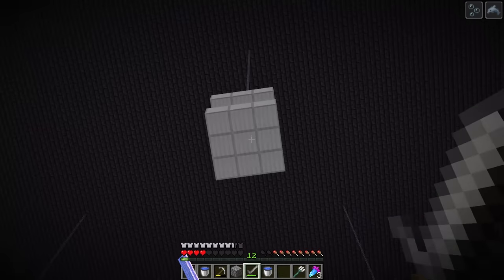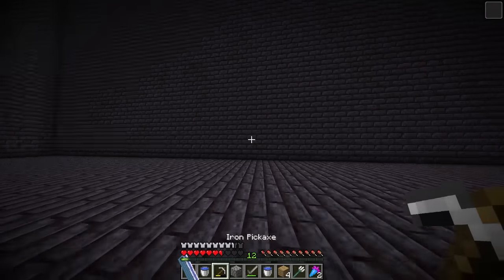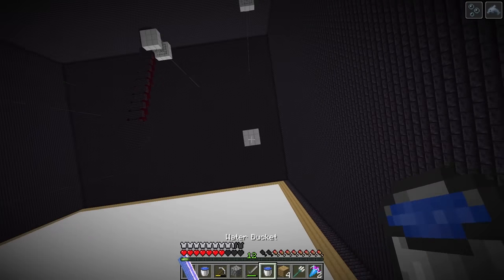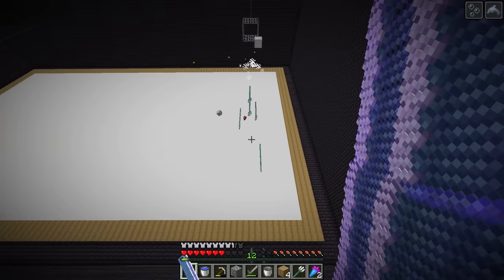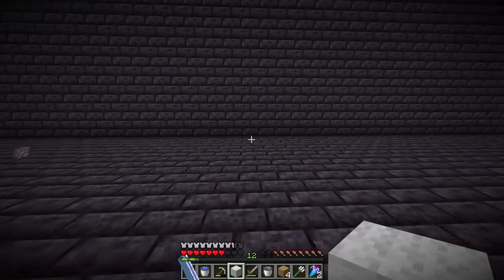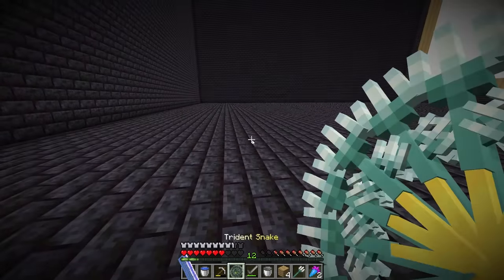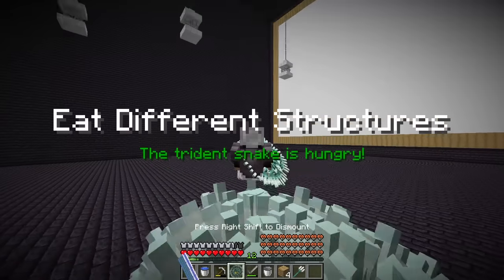Now I'll tame it - I gotta free the sheep first. Do I shoot it with a lightning carrot? Let me grab some blocks to go all the way up there. What if I shoot this - let me actually get right under it, put down some water so it lands on the water, then can I break it? I can - the sheep died. Maybe it takes wool? I gave it wool and now we got the trident snake: shift right click to summon and unsummon!